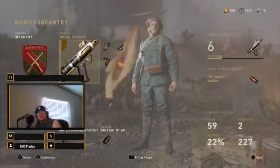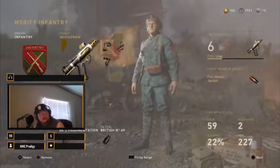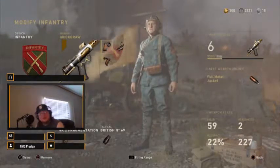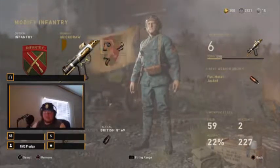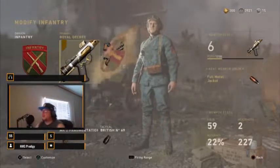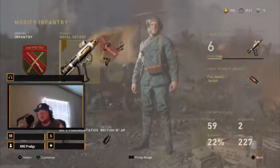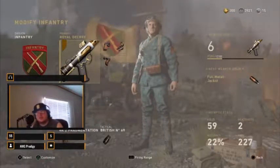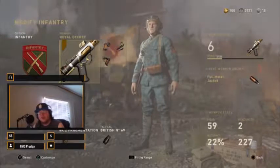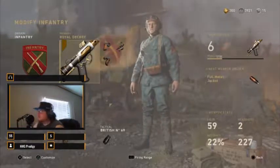Yo, what is up guys, it's your boy HockeyLife001 coming to you with another video of Call of Duty World War 2. Today we are going to use the Sterling — it's the Royal Decree Sterling. So we're gonna be hopping into a regular team deathmatch, we're gonna see what we can do with the Sterling, so I'll see you guys over there and we'll hopefully be doing some good damage with it.